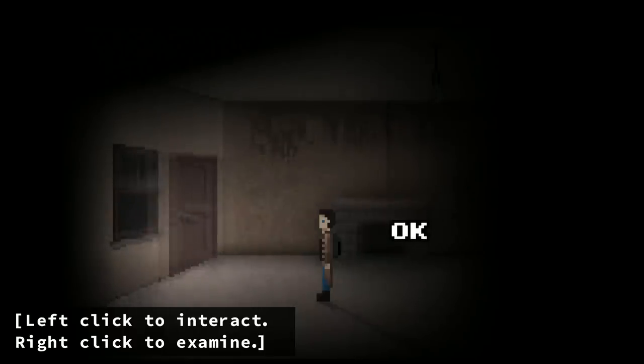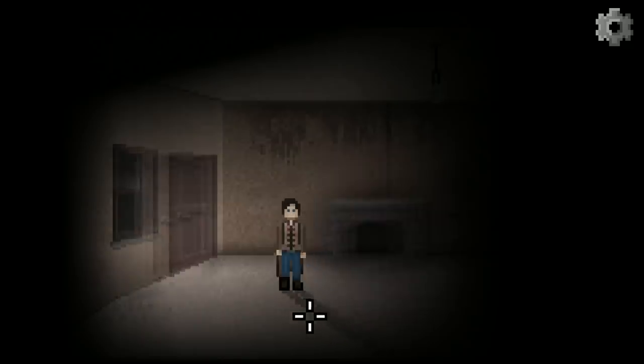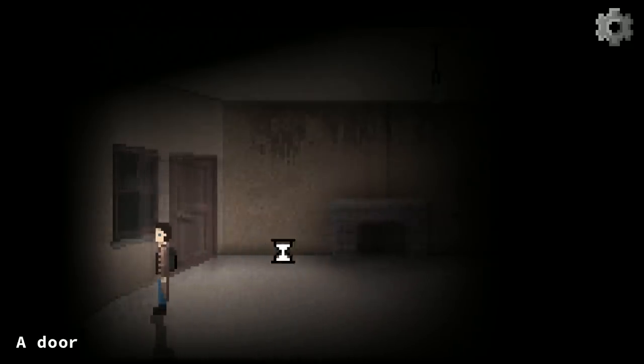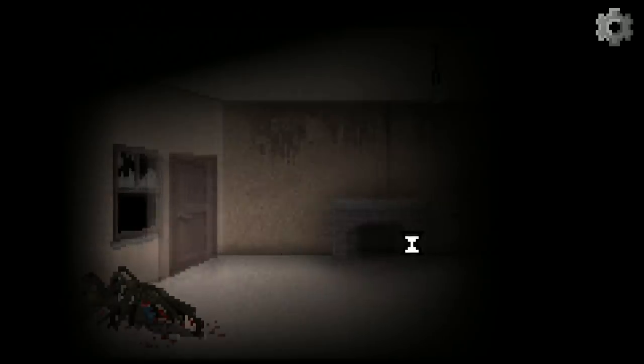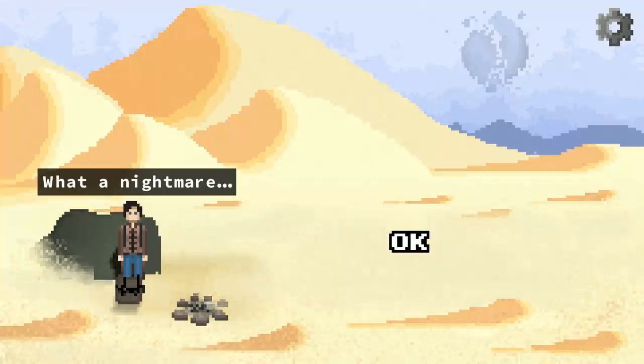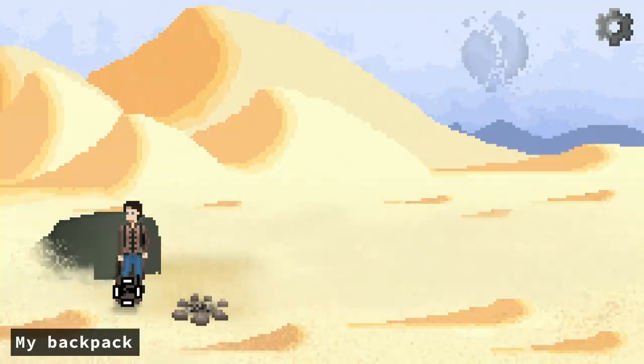Left-click to interact, right-click to examine. So this is my boy over here — we get to move around freely. We have a door and a window. Let's check out what's in the window. What the hell was that? It was like a freaking spider. It was apparently just a nightmare, though. It all felt so real. That thing just came out of nowhere.